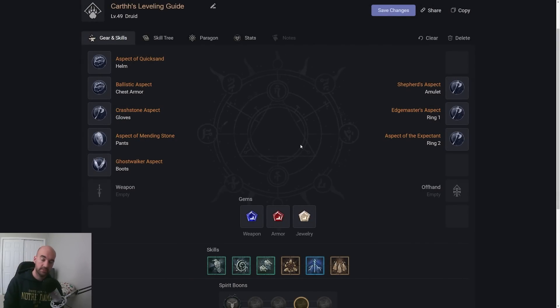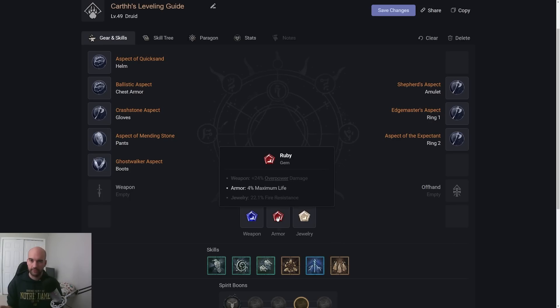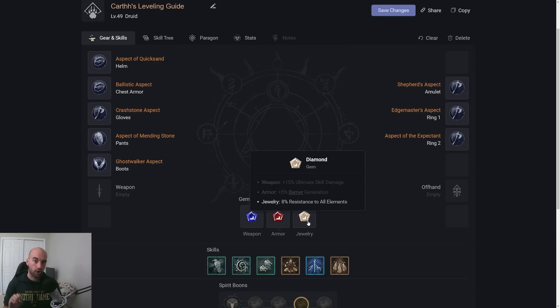A couple other quick things. For Gems, you can use a Sapphire for critical strike damage to crowd-controlled enemies, or an Emerald since we apply Vulnerable through our basic skill — either is fine. For Armor, I recommend going for Life while leveling. For Jewelry, probably a Diamond to hit all your resistances, or check your resistances and cover whatever you need. If you get Oboles while leveling, I recommend spending them on an Off Hand (the Totems) — you can only roll Offensive Aspects and it's the cheapest at 40 Oboles. Look for plus ranks to Companion Skills, plus ranks to Landslide, cooldown reduction, movement speed, physical damage, and crit damage.